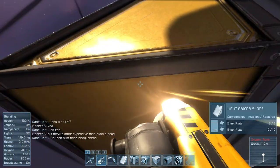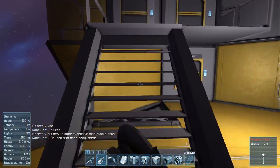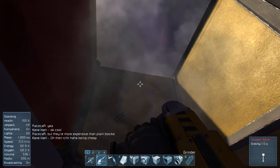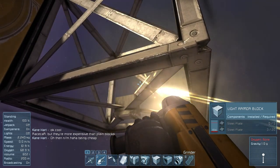Actually, nothing should float away because isn't everything a station right now? Nothing should float because it's a station. We'll try this as a test. Yeah, nothing can float because it's a station — so that's cool.